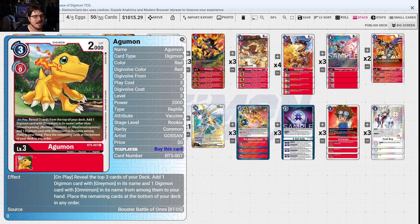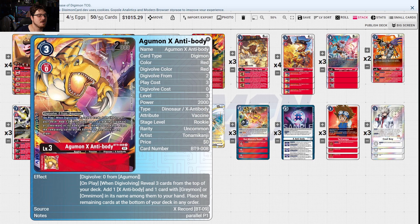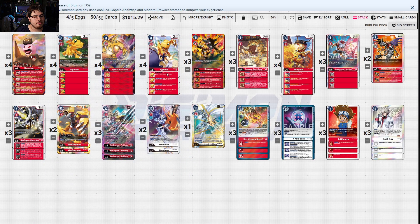Agumon reveals the top three cards of your deck, adds one card with Greymon in its name and one card with Omnimon in its name, then places the remaining cards at the bottom of the deck. So if you get your Omnimon X Antibody you can just set up a blocking fest. Agumon X Antibody on play reveals three cards from the top of your deck — when digivolving, really good — adds one X Antibody option and one card with Greymon or Omnimon in its name to your hand.